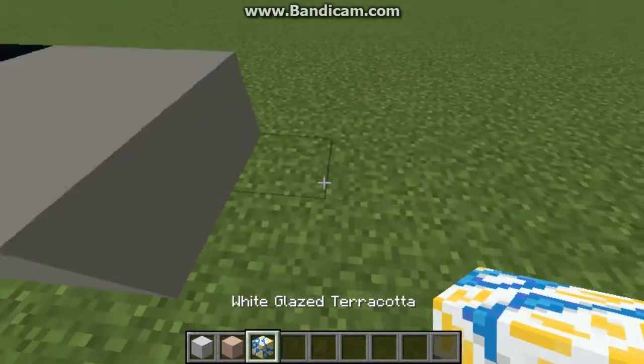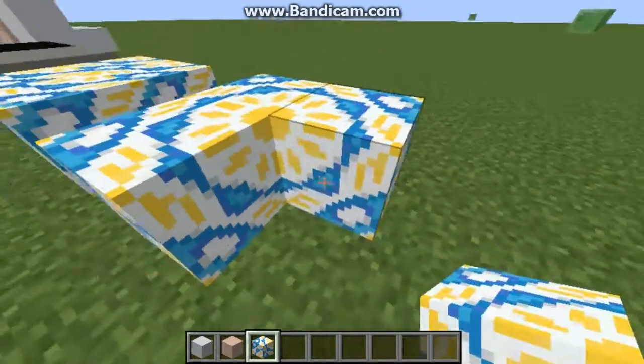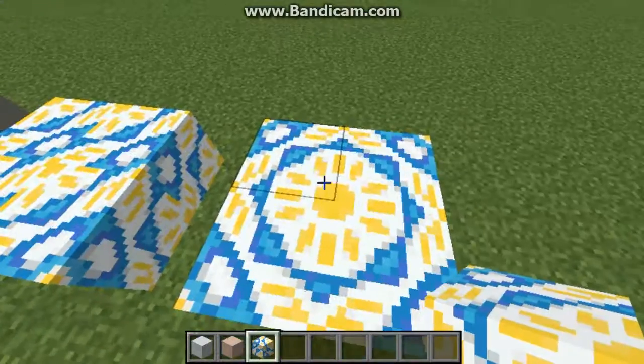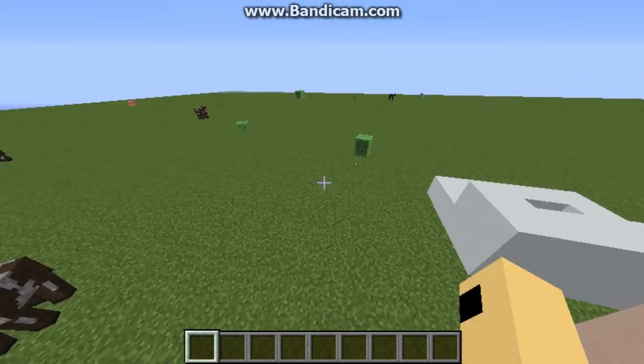I like the texture. We got white terracotta there, and I don't really know how to use this exactly. But this one, the white one, has like a sun kind of pattern. But that's not what we're going to focus on today.